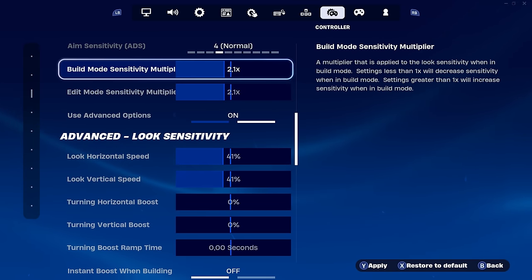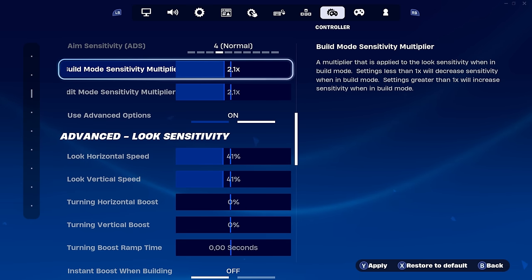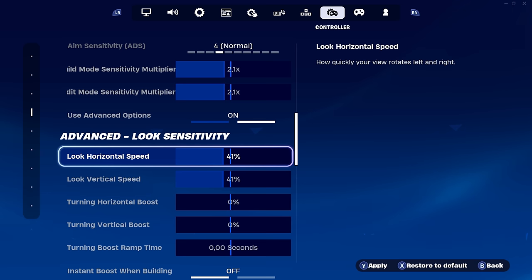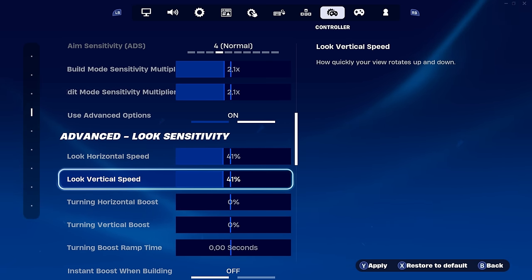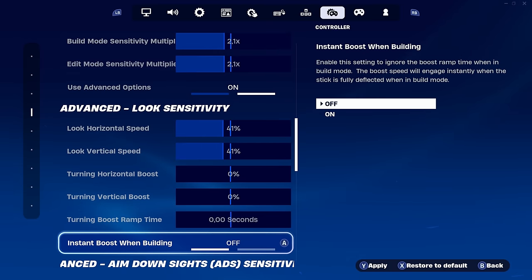Now we're looking at perfect controller settings for competitive players on linear. Starting with build and edit mode at 2.1/2.1. Mechanics are important for competitive, which is why 2.1 on both is the safest bet. I've analyzed the best controller players on linear — like Moneymaker — and combined their sensitivities to get an average. For look horizontal and vertical speed, we're doing 41 on each, so your aim is slow, steady, and snappy when pulling up a pump after an edit.